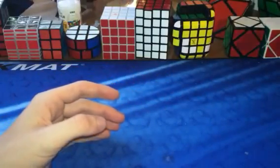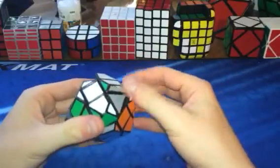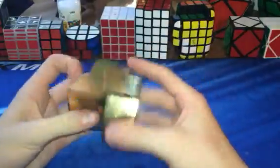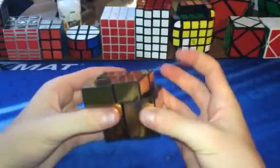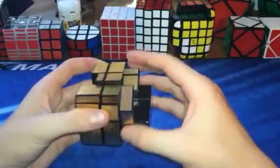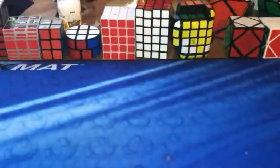UFO Cube shape-shifting puzzle — looks like a UFO when solved, and you can shape shift and do cool moves. Really fun puzzle. Two by two Mirror Blocks by Fangyi — turns really good, corner cuts and everything. Really good puzzle. Then we have a Shang Xiao Mirror Blocks — also a really good turning puzzle. One of my first puzzles ever. I like the gold color better than any other colors.